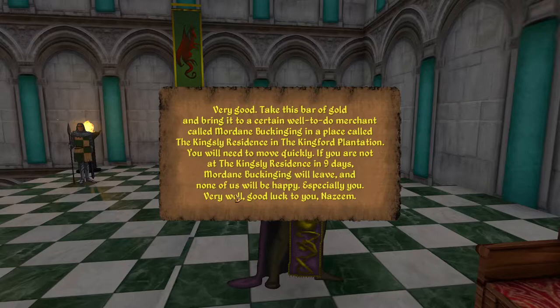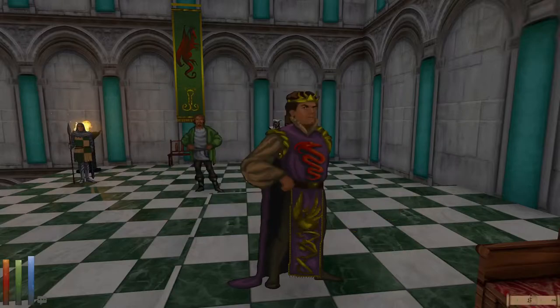'Very good. Take this bar of gold and bring it to a certain well-to-do merchant called Mordain Buckining in a place called the Kingsley Residence in the Kingford Plantation. You will need to move quickly. If you are not at the Kingsley Residence in nine days, Mordain Buckining will leave, and none of us will be happy — especially you.' Very well. Good luck to you, Nazim.